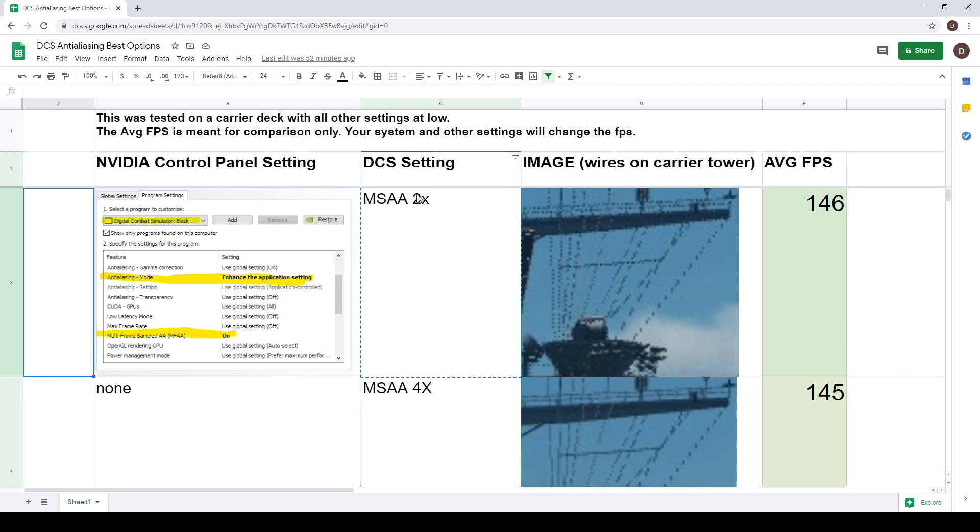Starting out is MSAA 2x - I didn't show anything lower than this because there's really no point, there's almost no aliasing correction going on. This is with the Nvidia control panel MFAA turned on, so MFAA on with MSAA 2x. Looking at the right side of the screen, we're looking at wires coming off a carrier tower - that's one of the areas where you can really see the effects of aliasing. You can see it's basically a dotted, very broken-up line, so there's very little anti-aliasing happening here.